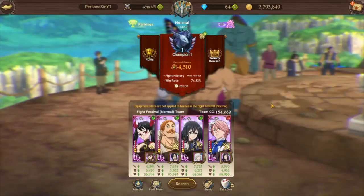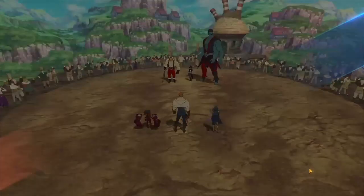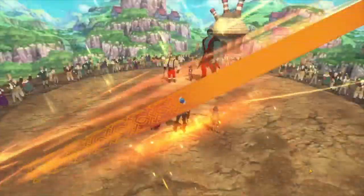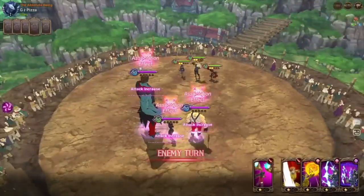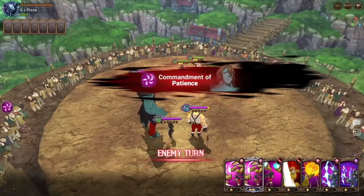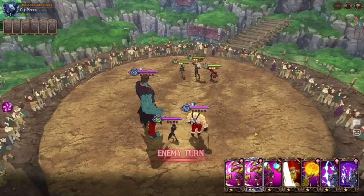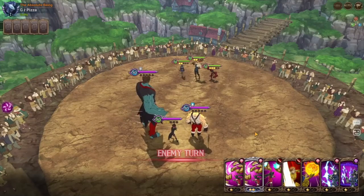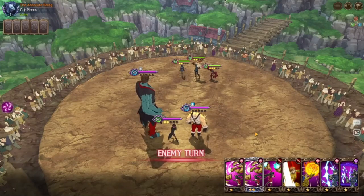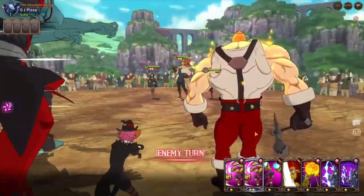I'll head back for the ult rush food and then go to the first match. In the first match we face a draw team, but our resistance is pretty high and with the buffs our team is going to be very tanky. Look at that resistance buff!